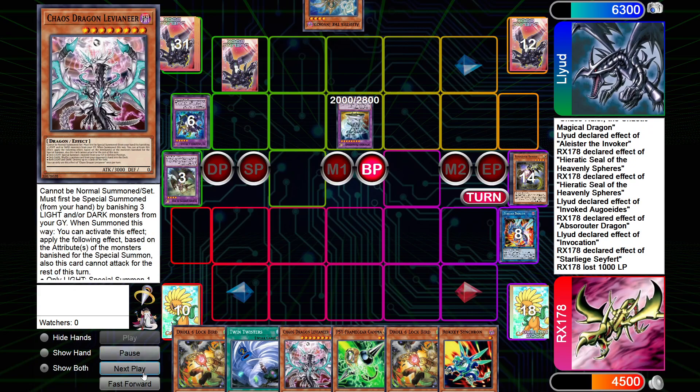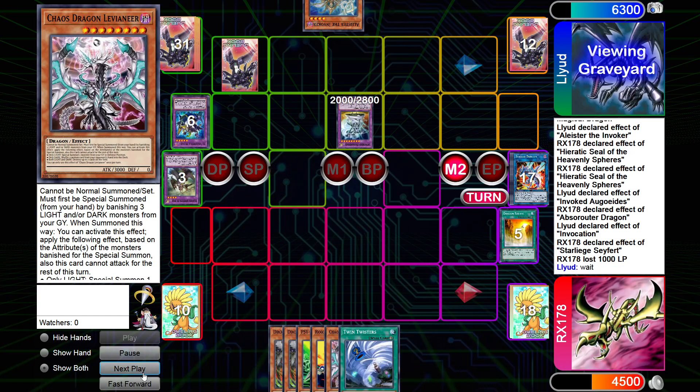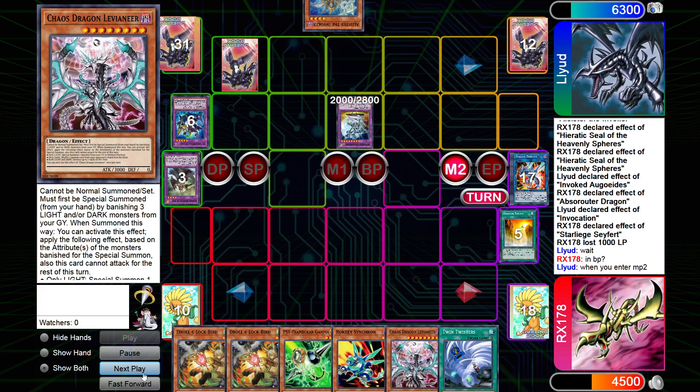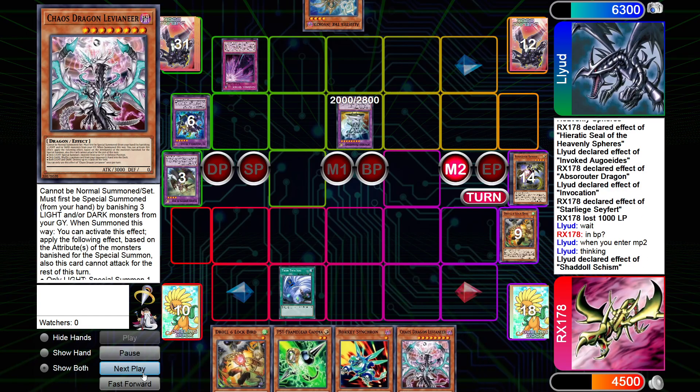So I take the Thousand. In Main Phase 2 I attempt to summon, but he says nope — just wants to do something. Start a Main Phase, sure. He plays the Schism. I go, okay — Twisters.